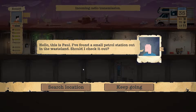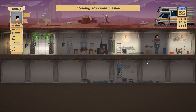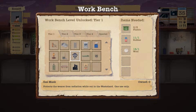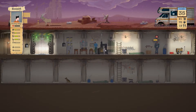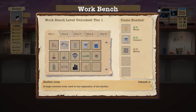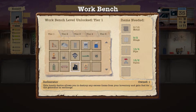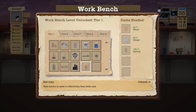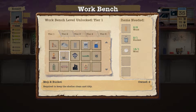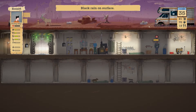I found a small petrol station — let's check it out. For the gas masks we need two plastic and we have one plastic now. I actually can't remember if I sent the last guy out with a gas mask or without one, so if he comes back with radiation poisoning I'll know. There's also black rain, which is not very good.